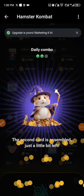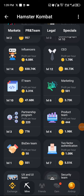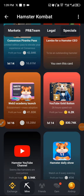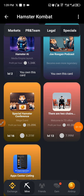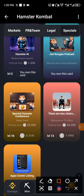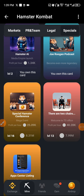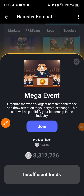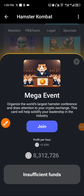Now for the last card, you need to go to Specials. Once there, look for a card called Special Conference. However, I personally cannot buy it because I have insufficient balance — I don't have the eight million coins required. But if you do have the balance, go ahead and buy it.